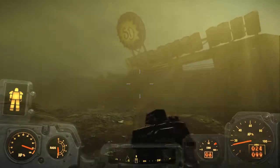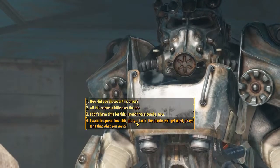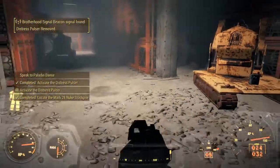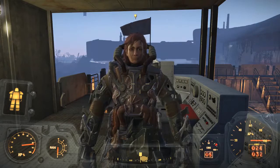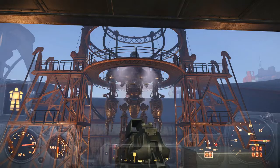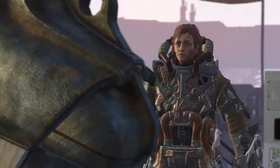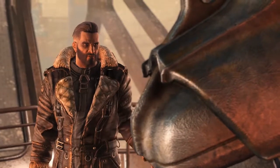Ingram told me I had to go get more supplies, so I went out to the Glowing Sea to get some bombs from a bunker. I talked to the guy who owned the bunker — he wasn't cooperating, so I had to kill him. I then placed a signal interceptor and Danse told me to go back to the airfield and talk to Ingram. She wanted me to power up Liberty Prime, so I did, but he wasn't strong enough to move yet, so she sent me back to Elder Maxson.